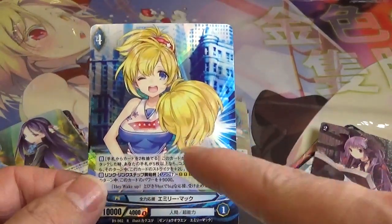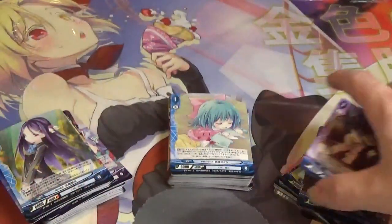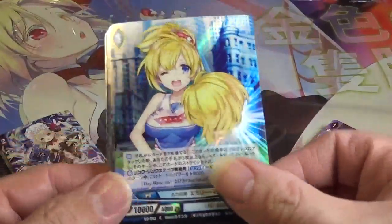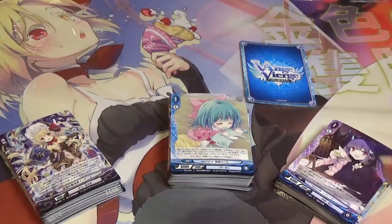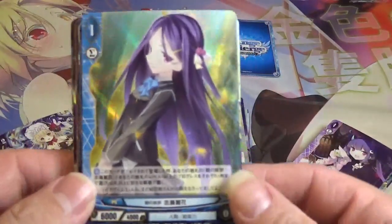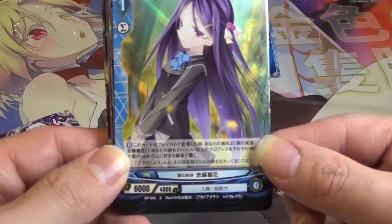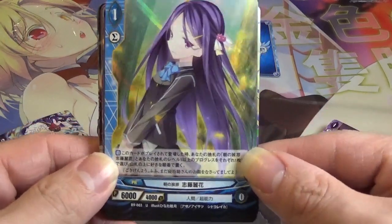I personally prefer this rays-of-light style over the speckled dots — just wanted to show you that. A good question of the day: let me know in the comments which style you prefer, the rays-of-light or the speckled dots for the reverse hollow. Then we got number three, Shido Urara Hana, Morning Greetings — very cool.